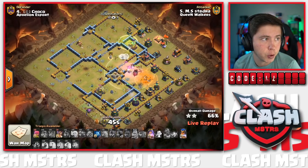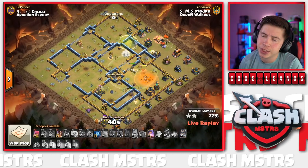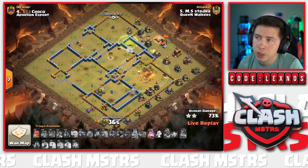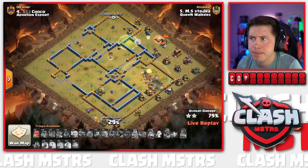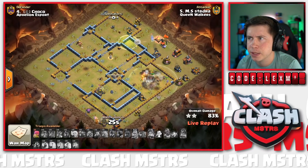The RC finds a Tornado Trap on the bottom side - she's gonna do a little disco dance. She'll end up getting all those defenses, grab the Mortar, and work her way up top to help assist the Queen and Warden. Only 30 seconds to go - time could be an issue. We're going to pop that Queen ability; RC's going to go up.